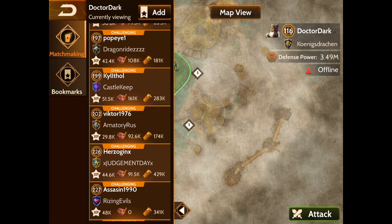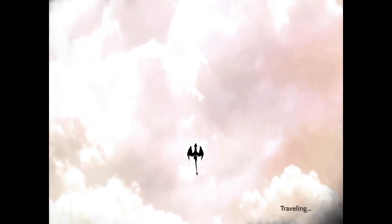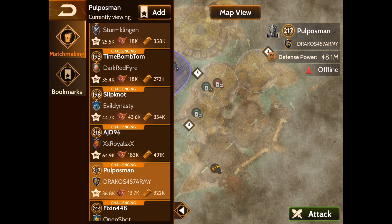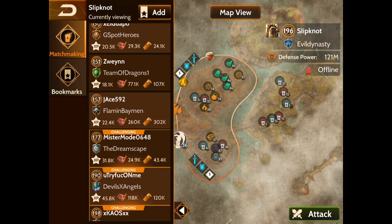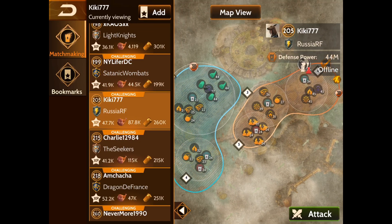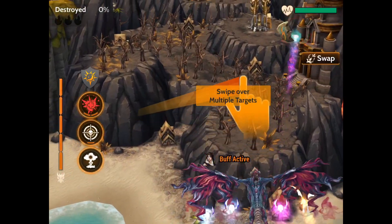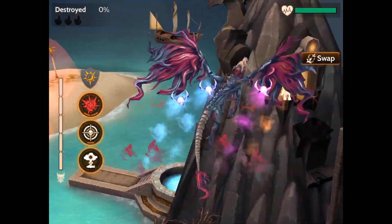There will be times where someone has less defense power than your dragon, but you might find yourself hitting a base you can't get through. It might say 40 million defense and your dragon is 50 million, but the problem is their tower levels are maxed because their dragons are built appropriately. They may have larger towers than your dragon can actually take out. It's not always about the length and amount of things — sometimes it's about the size of each specific tower you go to attack. So please keep in mind: if you're struggling to get through a base, it's more than likely their tower level and not their total defense.